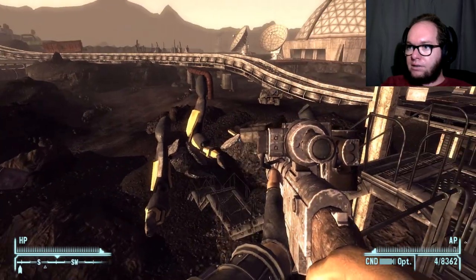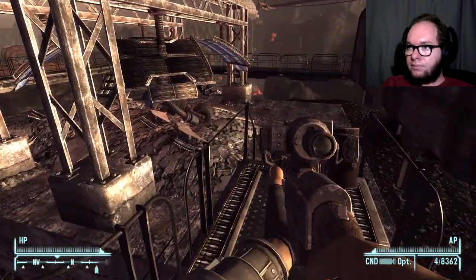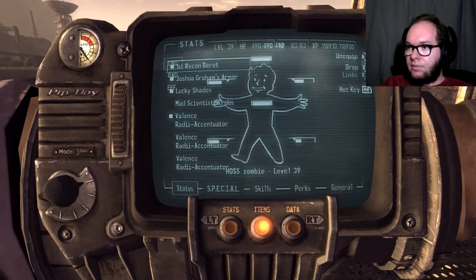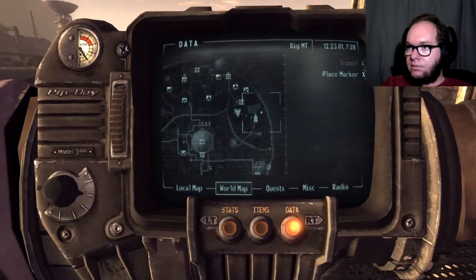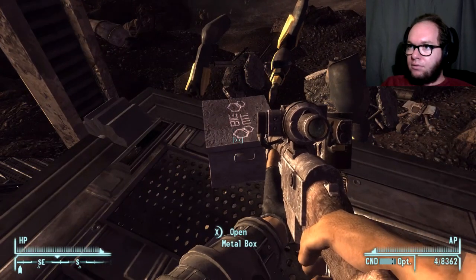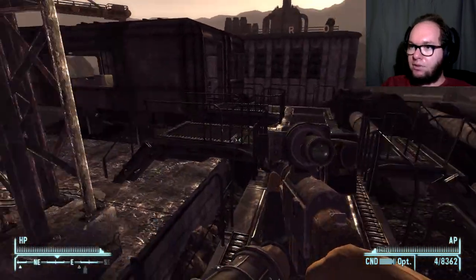Those are roboscorpion legs — really big ones. Interesting. Mark 1 Securitron. I forget if it gets explained directly, but the Securitrons of the Big Empty — I forget if they were made by, or simply stolen by, Dr. Zero, and then he tried to reprogram them. A lot of them don't work because of that.